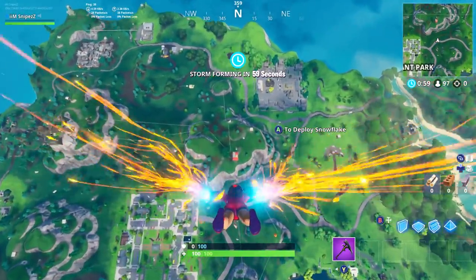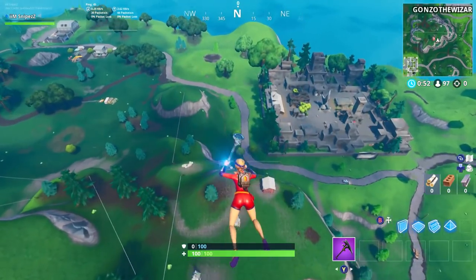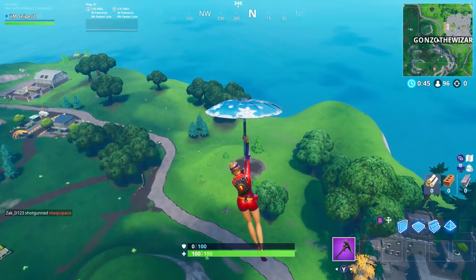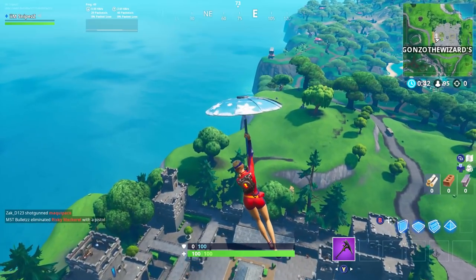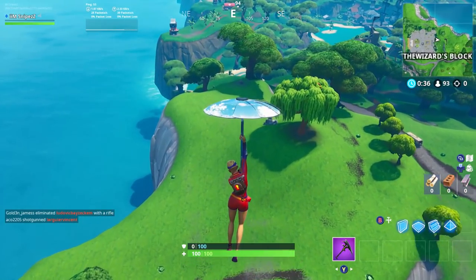Then we're going to be going over to the next location which is the tomato pit phone, and it's literally located to the right-hand side of the block, or the left-hand side of the river, over the brand new area that dropped this season. I'm going to be showing you guys this on the map right now. If you go to the right of the block you're going to be seeing that there is right over this sort of hill area here.